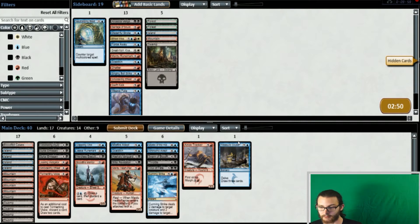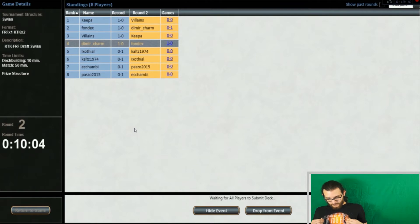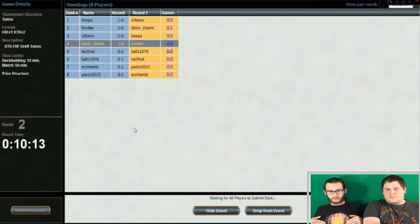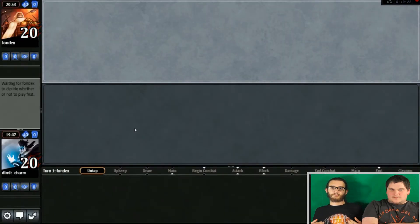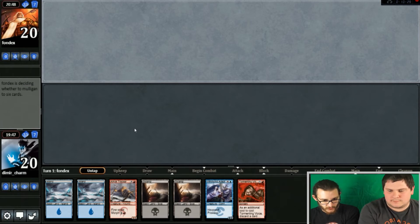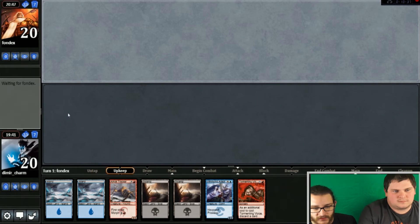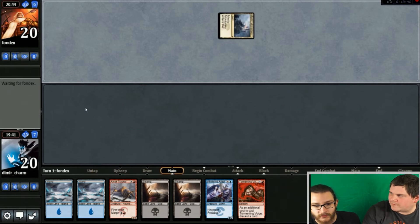Now we're going to fix the camera and submit — probably do a little jump cut. We're in the game — fix the camera. Okay, I think we keep this. We've got a morph and we've got a thing — it's not the best hand I've seen this deck give us, but I think we can roll with it.